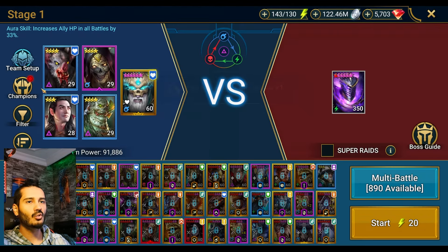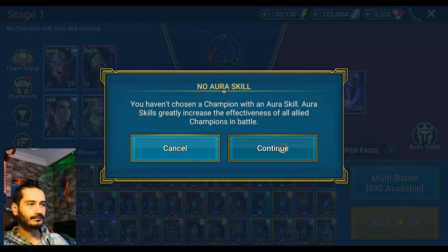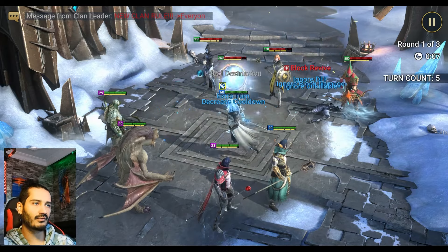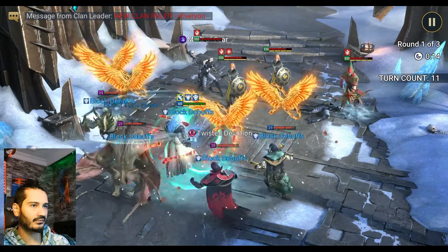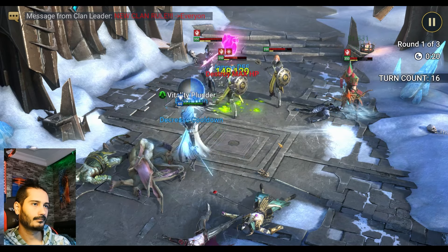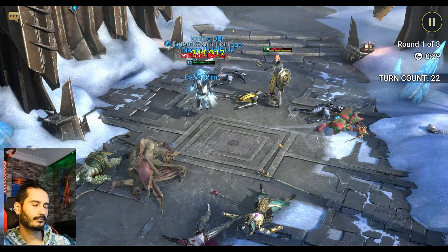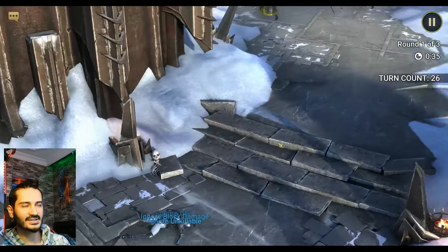Let's take a look at Rotos on Stage 1 first. He doesn't need an AI, guys, just go for it. And after that we can take a look at Stage 5. Stage 1 is going to be safer, but it depends on your Rotos build — if you have a better Rotos build, of course it's better. You can farm on Hard Stage 5. 30 seconds in, guys, Round 1 is done.